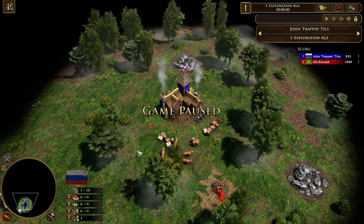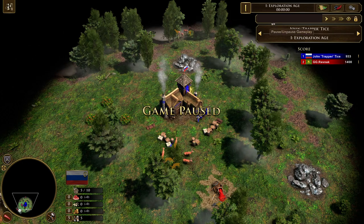Hello and welcome — TFL here with a casted game kindly provided by the great Revnak. Revnak is going to be playing India against John Trapper Tice. We'll just call John's civilization Russia. I don't know anything else about this so let's see what happens.